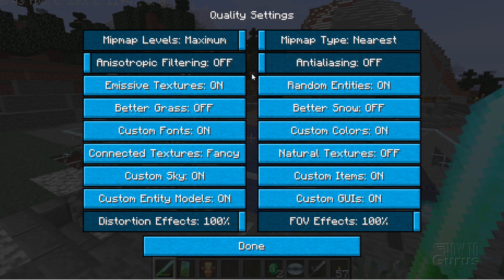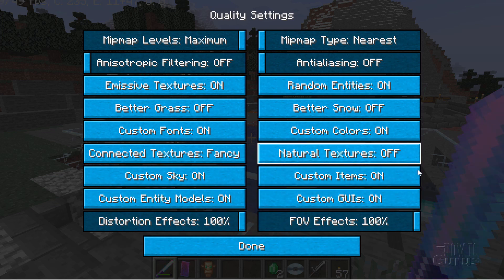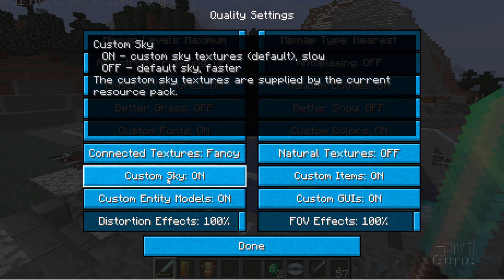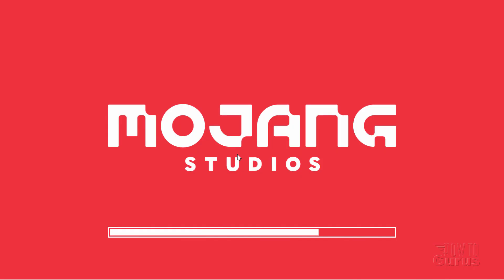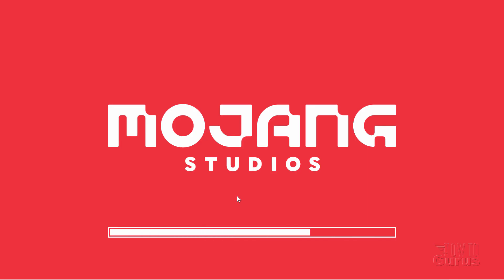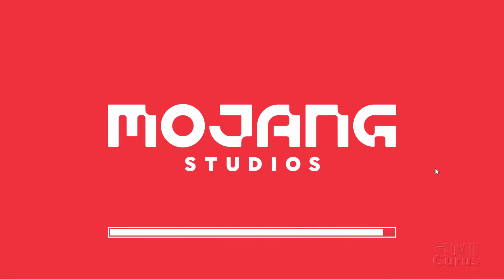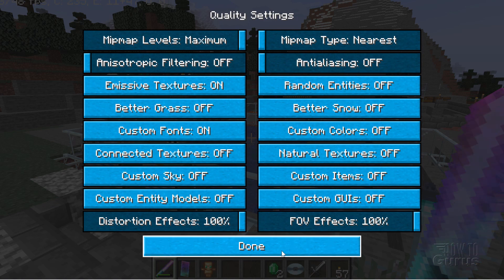On Quality, some of these settings — depending on what they are — can slow things down, and they're mostly Resource Pack related. For instance, if a pack has Random Entities, Custom Items, or Custom GUIs, those can slow things down a bit. Custom Sky could have fancy clouds. I'll click Connected Textures off — that just smooths where blocks touch each other. I'll turn Custom Sky off, Custom Models off, Random Entities off, Custom Colors off, and Items and GUI off. Everything else I'll leave alone.